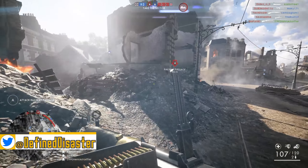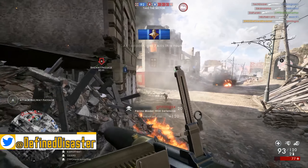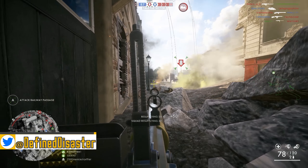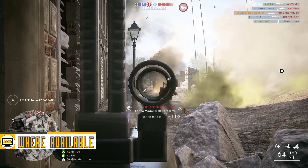Hello and welcome. My name is the Fine Disaster. This is Battlefield 1, and in today's weapon review, we're going to be taking a closer look at the Perino Model 1908, the new long-range LMG available to the support class in the In the Name of the Tsar DLC.